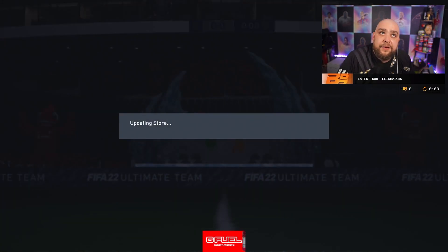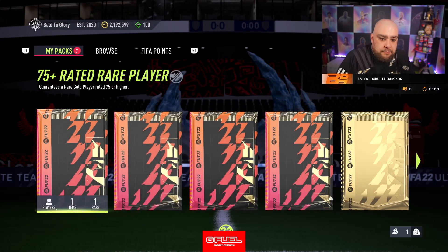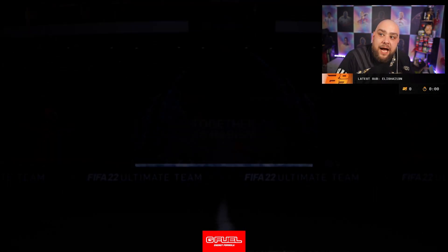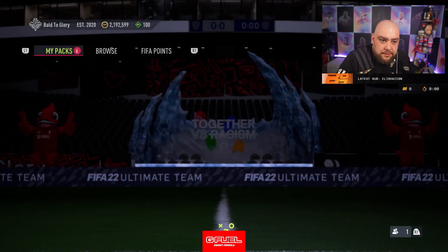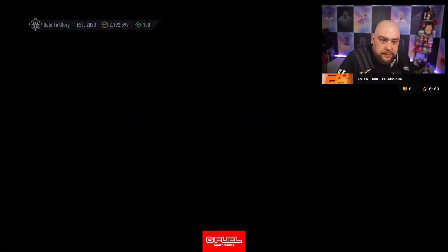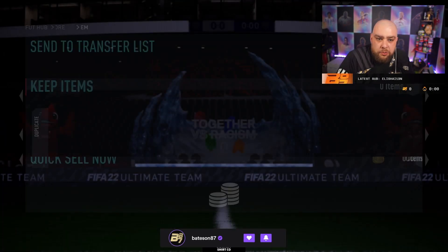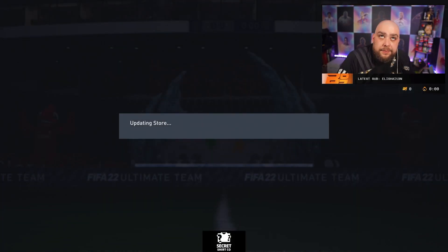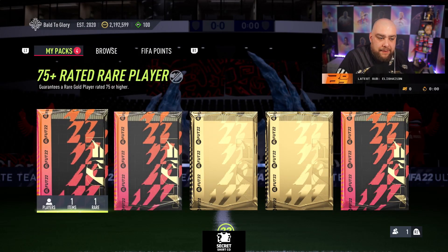Joao Felix — discard. Right, 75-rated player. Welcome to my world. Where were the good players at today? They're avoiding me. At least I can do an 86 upgrade tomorrow. Zinchenko.